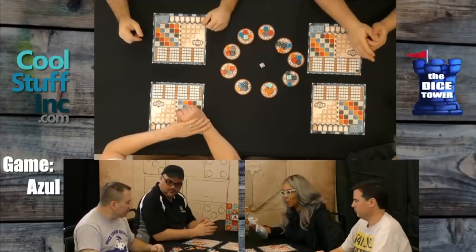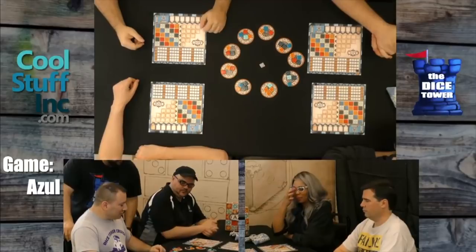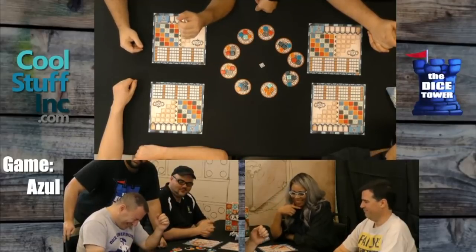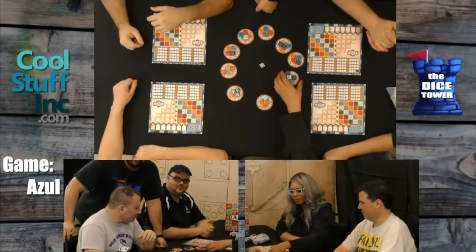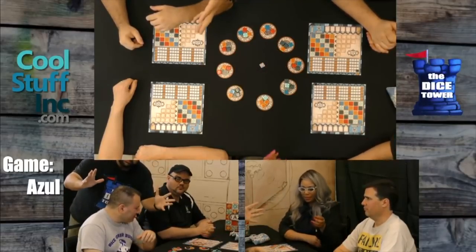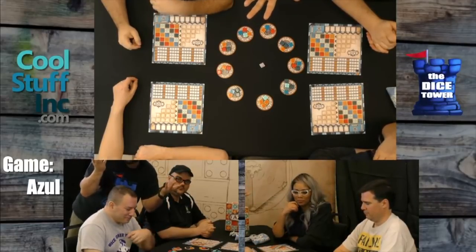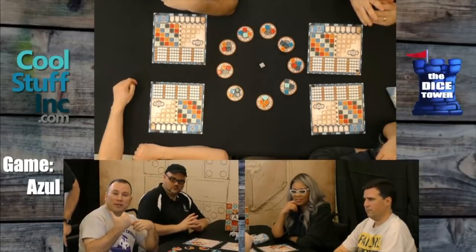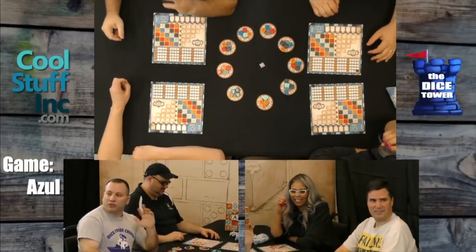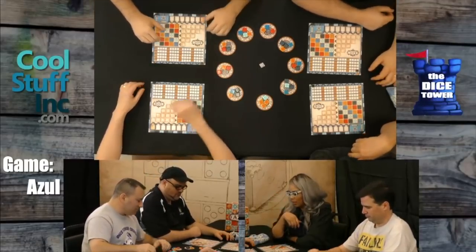Let me jump back in here for a second and run a contest. We just taught the game and are about to start, and we're going to give away a copy of it right now — no joker tiles, you can pick those up yourself. Check out the comments for how to enter the code word, and read the video description so you know which email to send it to. Don't just write the code word in the comments — that doesn't do anything.